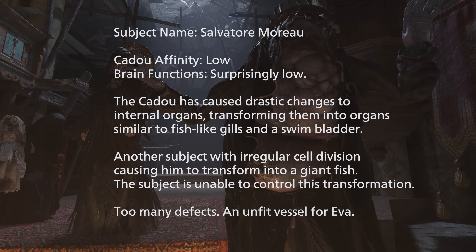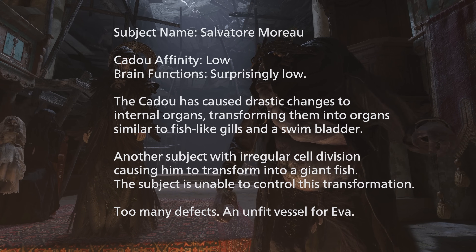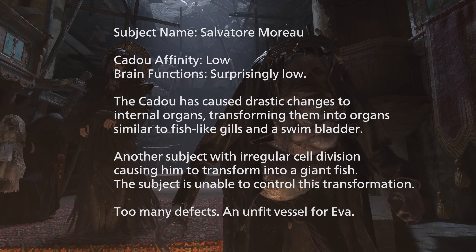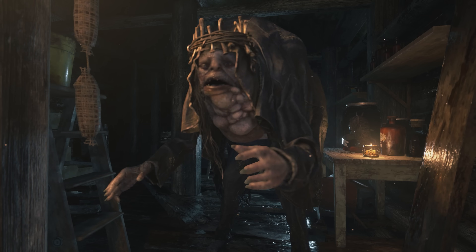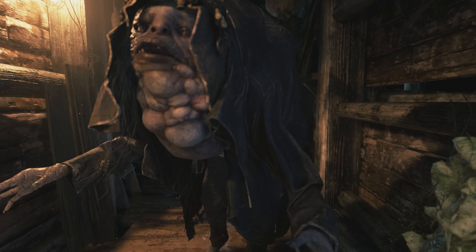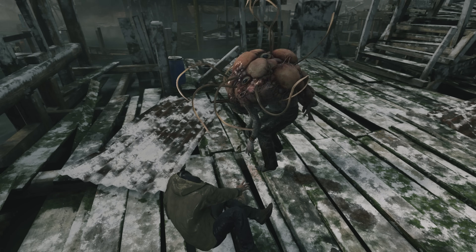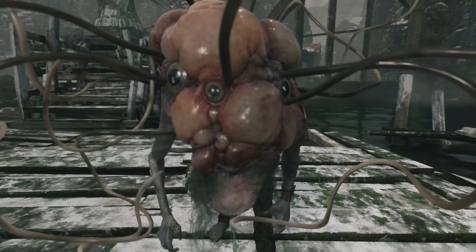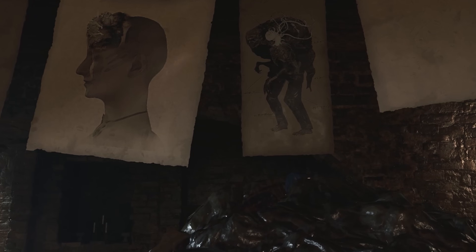Mother Miranda's report reads: 'Subject name: Salvatore Moreau. Cadou affinity: Low. Brain function: surprisingly low. The Cadou has caused drastic changes to internal organs, transforming them into organs similar to fish — like gills and a swim bladder. Another subject with irregular cell division causing him to transform into a giant fish. The subject is unable to control this transformation. Too many defects. An unfit vessel for Eva.' Mother Miranda didn't hesitate to point out the flaws of Moreau. This report explains some of the childlike behavior he had, in part due to his surprisingly low brain function. The tentacles sprouting on his mutated back are due to the Cadou parasite infesting inside his body, and the internal changes to his anatomy caused him to have fish-like organs, resulting in the abilities and traits we saw — including his large fish monster transformation and his ability to produce acid vomit-like enzymes.